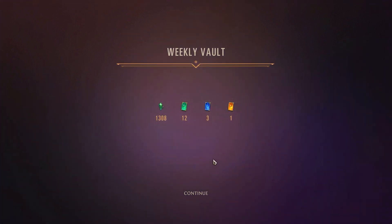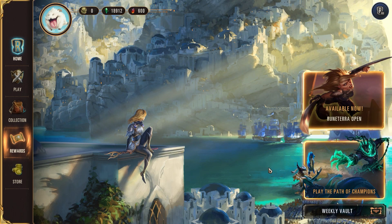Let's get a total here: I got 12 commons, 3 rares, 1 champion, and 1,300 normal shards — and that's it for this week on the Weekly Vault. Let's see if we can actually get to max rank and even above next week, just so I can show you what you can look forward to simply by playing the game and what you can get for free. Alright, see you later, noobs.